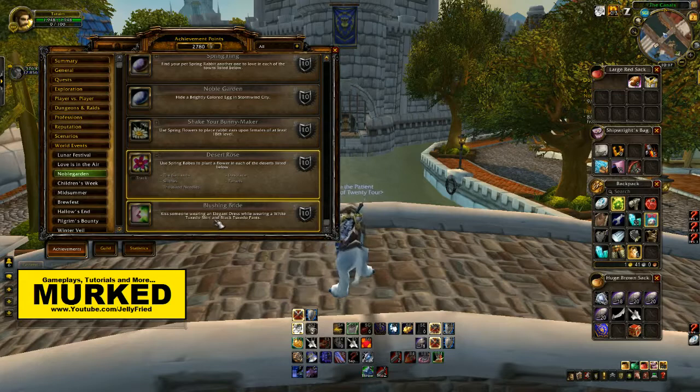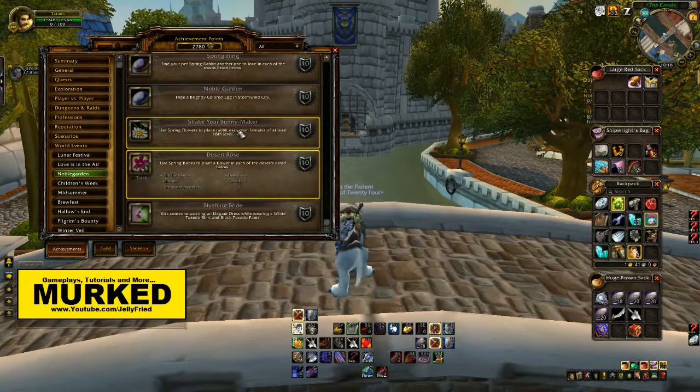Last but not least is 'Blushing Bride': kiss someone wearing an elegant dress while you're wearing a white tuxedo shirt and black tuxedo pants — basically a guy kissing a girl. Not very hard to do.